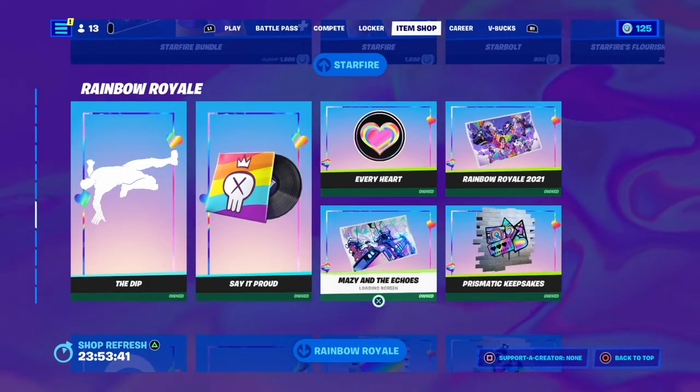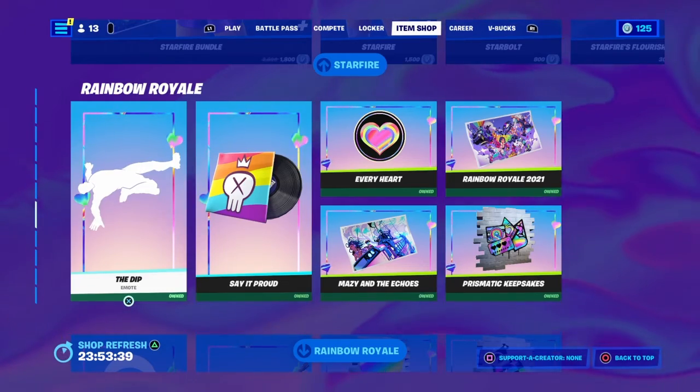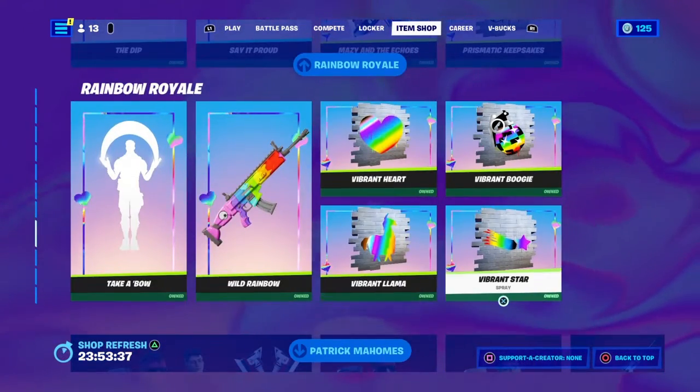We still have the Pac-Man Galaxy and stuff, Starfire — very nice, very colorful. And we got the Rainbow Rail stuff, all free — very nice.